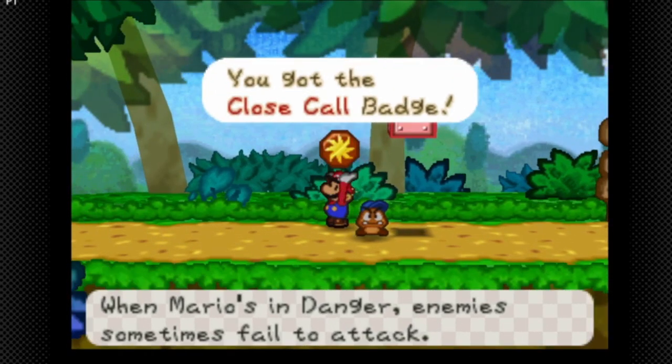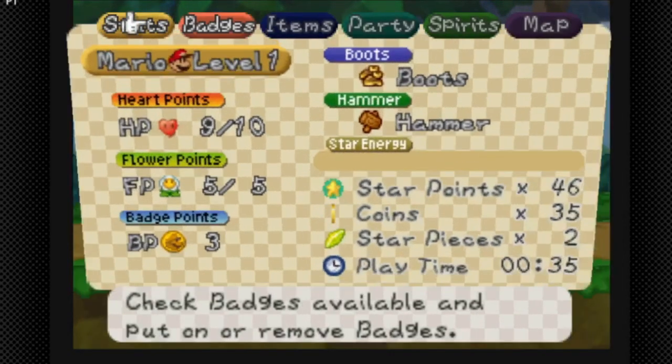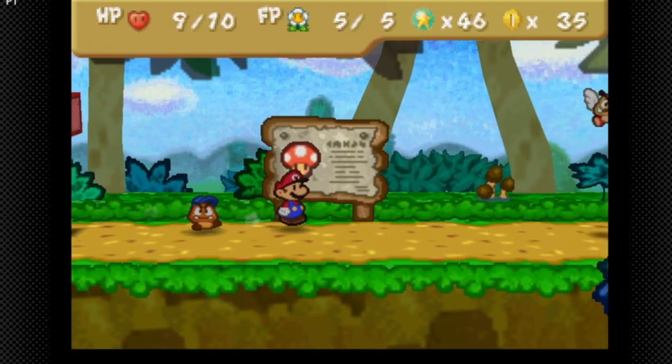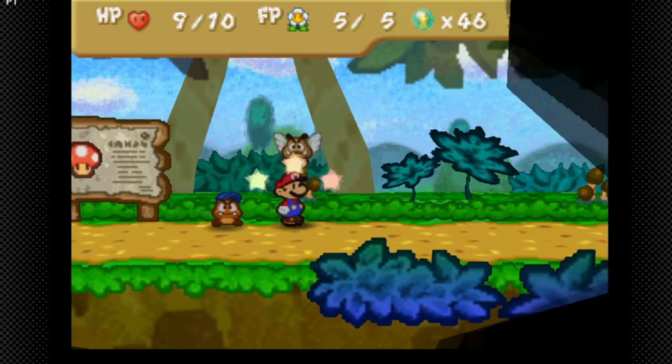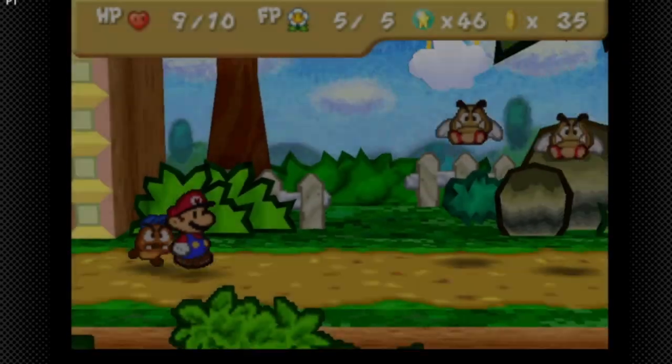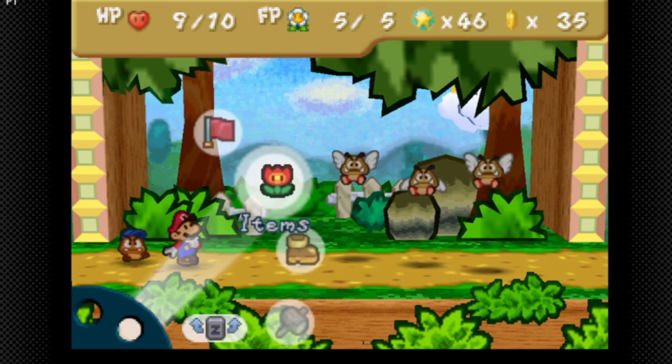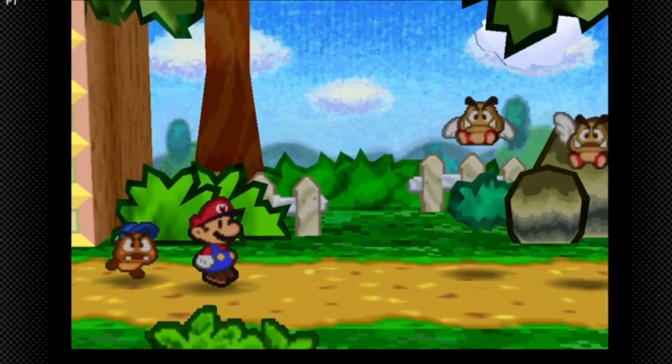The badge we're about to get is the Close Call badge. When Mario's in danger, enemies sometimes fail to attack. If you're gonna rely on danger strats, this is a really good badge to use. I'll get more into danger strats later. And you know what, let's just show off the Fire Flower.